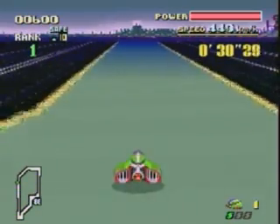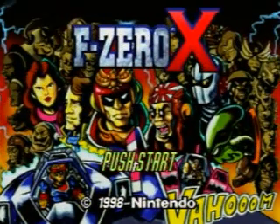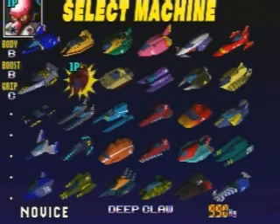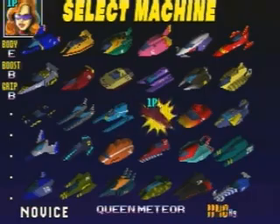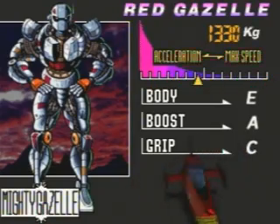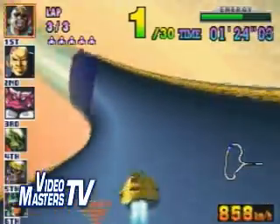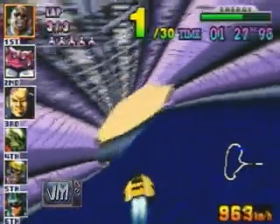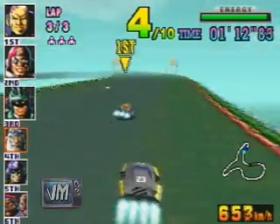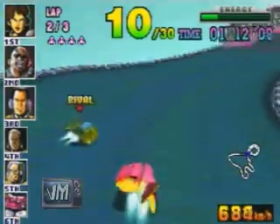We here in the States wouldn't see another official F-Zero game until 1998 on the Nintendo 64 when F-Zero X was released. This was a much bigger game than the previous entries. In addition to the original four racers, there were 26 more, for a total of 30 selectable characters with different hovercrafts. You can also change the color of each craft and adjust the craft's settings for better acceleration or top speed. The one downside is the speed booster — in the first F-Zero you could use up to three of them, but here each use drains your craft's energy, requiring you to use it sparingly. If you crash a lot, using the speed booster too often will cause your craft to burn out much quicker.